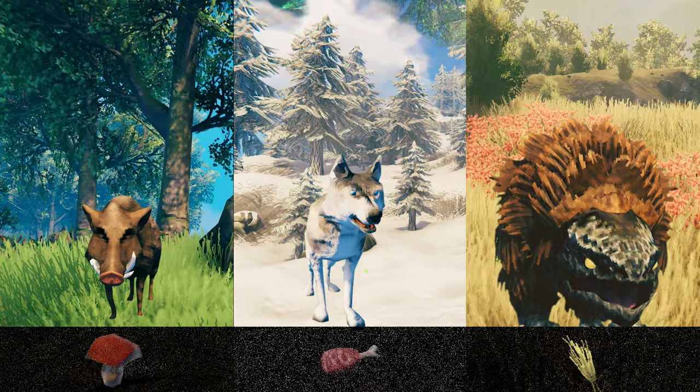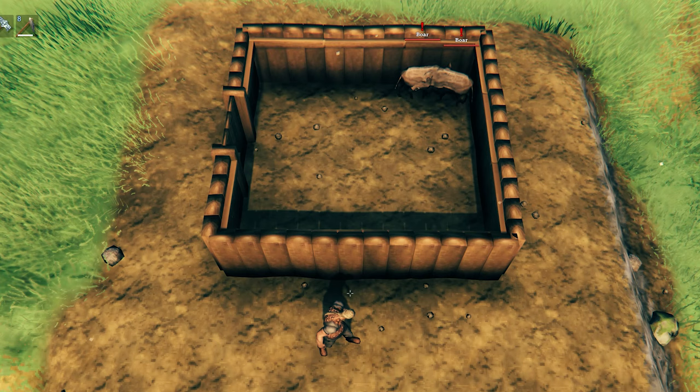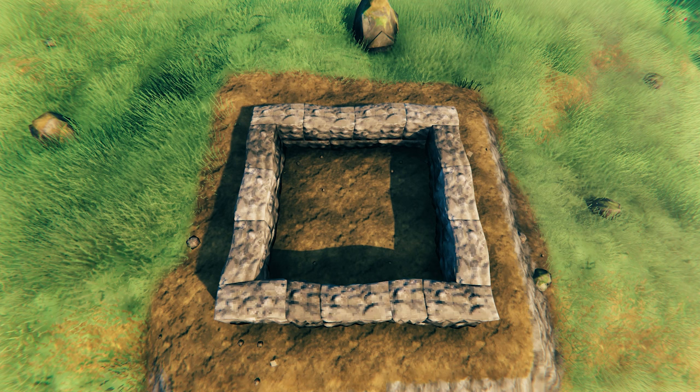While it is possible to tame animals in the wild, it is better to capture and enclose one. A simple enclosure will do — you just have to make sure there is an access point to lead the animal into. Once you trap the animal it will try to escape by attacking the structure holding it. A round pole fence or a wooden wall should be enough to hold a boar, but if you're trying to capture a wolf or a lox, then stronger walls such as stone would be better suited.